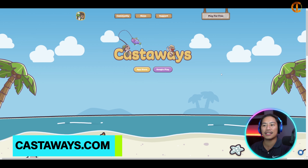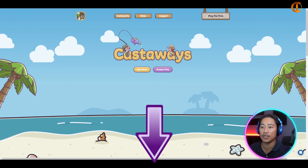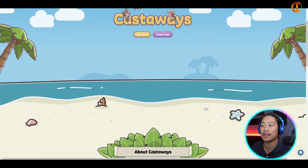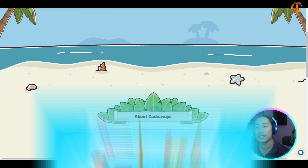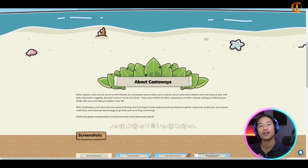Last but definitely not least, we have Castaway. Link will be in the description. Castaway is a browser-based game currently in alpha. Players can play it on desktop and mobile without needing to sign up. Players build environments, participate in many games, and trade game resources with each other.